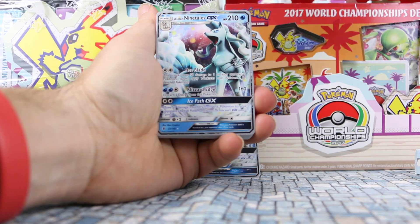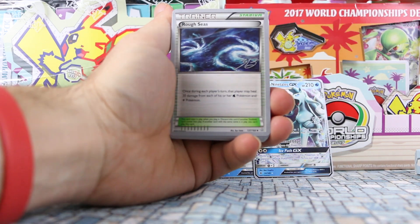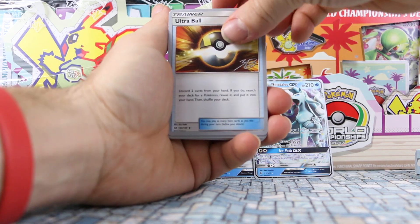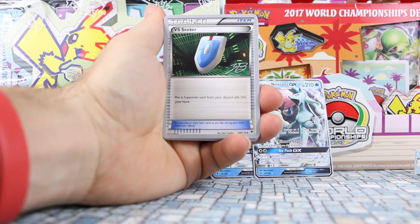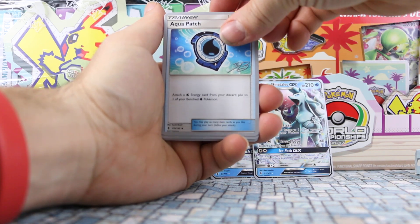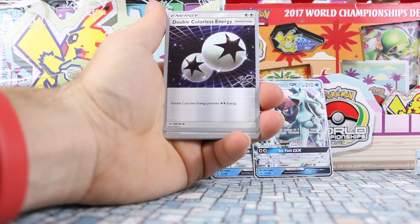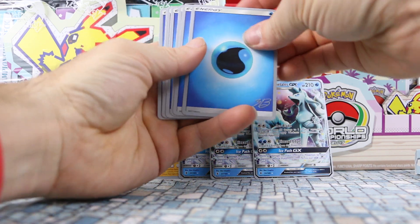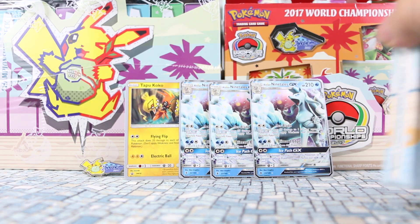We have a second, third Ninetales — so three total. Rough Seas, like the description was mentioning, for healing Water-type Pokemon. Ultra Balls — a full playset. And then VS Seekers, not a full playset. Aquapatch, which is great for Water-type decks — a full playset of those. Double Colorless, always popular. And then a bunch of Water Energy to finish it off.